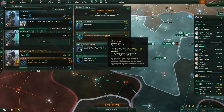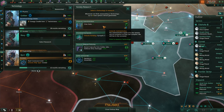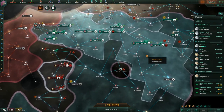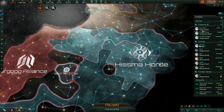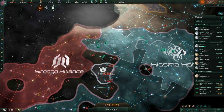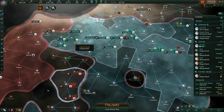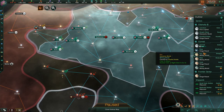Synapse clusters can turn energy credits into food and unity, but we haven't built many of those. I don't know whether these quirks are just the Hisma hive mechanics, or whether the devouring swarm interacts differently with robot empires, or whether it's just a bug.